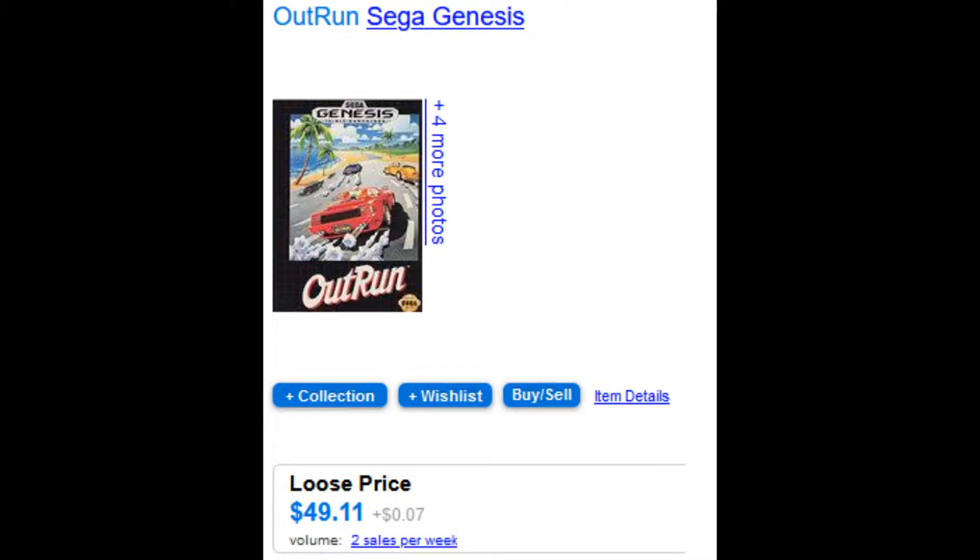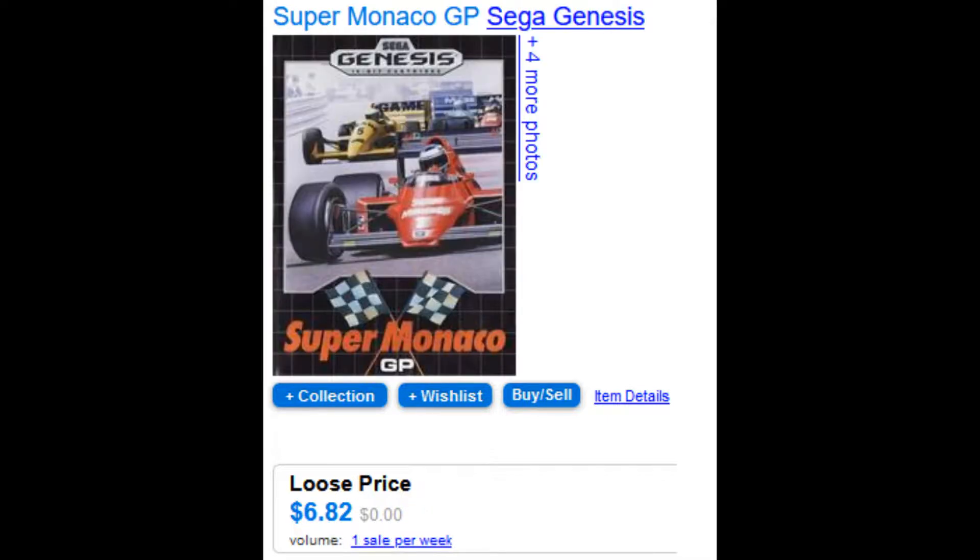Just like Chase HQ2, we've got OutRun at a loose price of $49.11. OutRun is another non-negotiable for a Genesis collection. So I've already eaten up most of my budget, but there's still a little bit of room left.